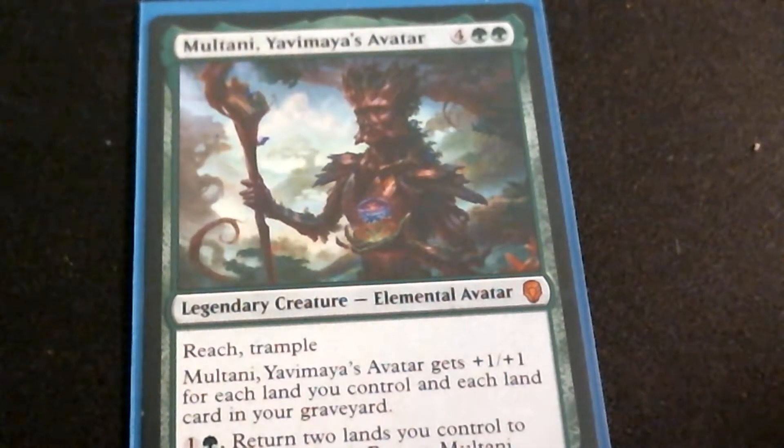My quick combo for the night is Multani and Blackblade Reforged. I think it's a great combination. Finance-wise, it's a cheap combo. Blackblade is like a buck, maybe a quarter — somewhere in there depending on where you're getting it from. And Multani I think is maybe three dollars max. They're cheap and not highly played.